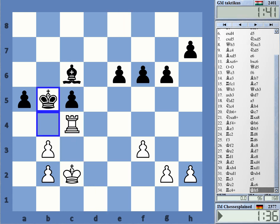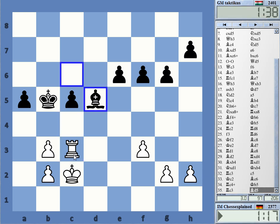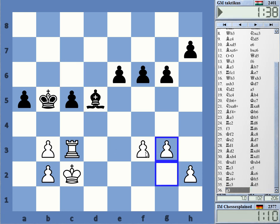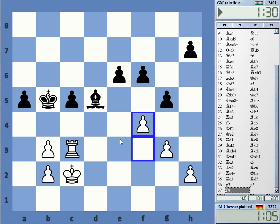I can push him back now. If I go here, Bishop g5 — that's a bit awkward for the rook, in fact. I better improve the rook first here. And now he can go to d4 again. This was stupid.